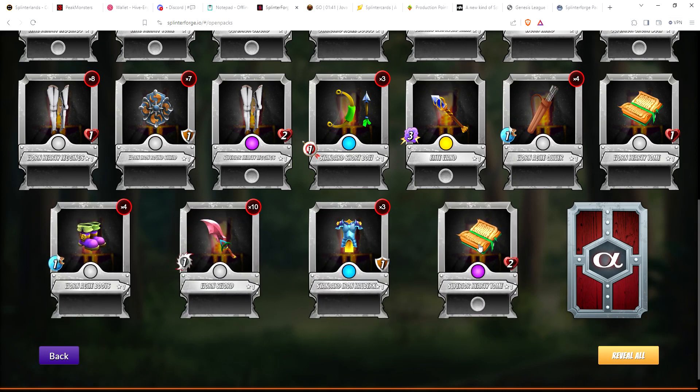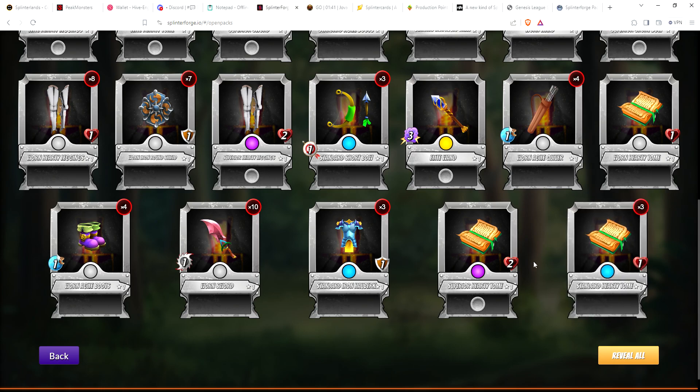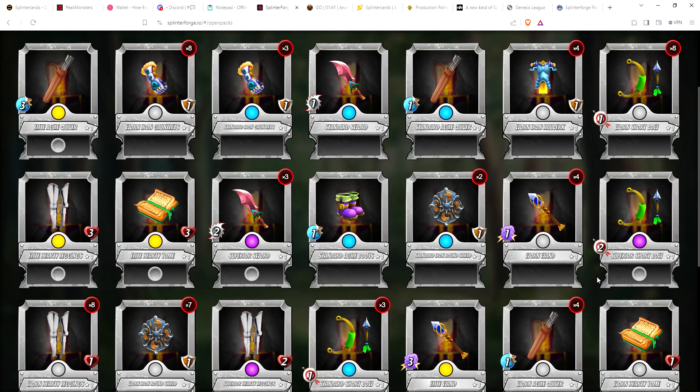Wow — this is our fourth legendary in 17 packs: Elite Wand. Saved the best 17 for last, it looks like. Epic Tome and rounding it out with three rare Tomes — that was an awesome ending to the pack opening.